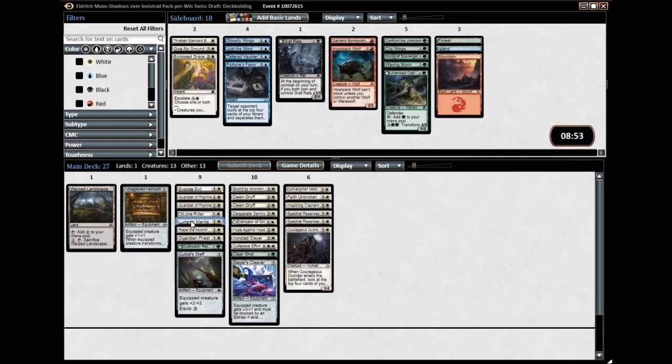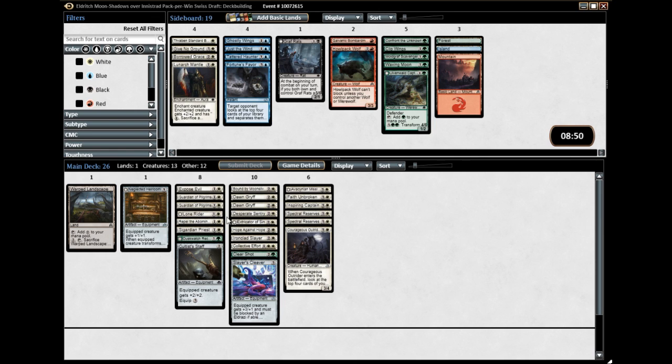It doesn't necessarily accomplish the same thing if you're going wide, but it can help accomplish the same thing. This is one I'm going to take out — I often play mantle, but I have enough flyers usually. With mantle you're looking to have a ground creature flying so you can bust through, but with the equipment I can just give my flyers a power and toughness boost.